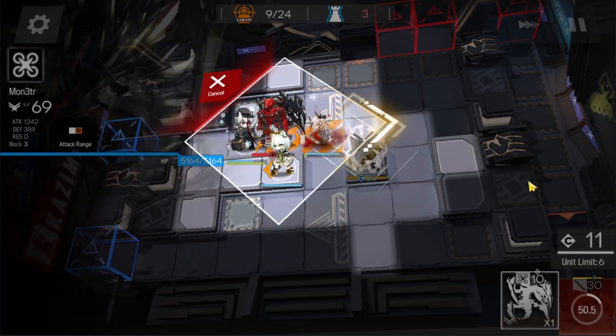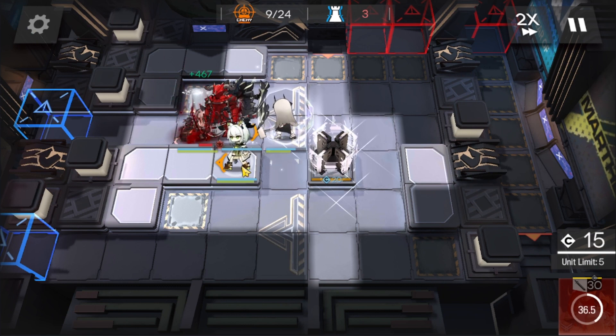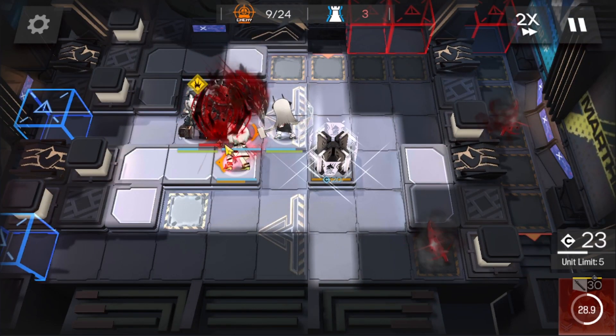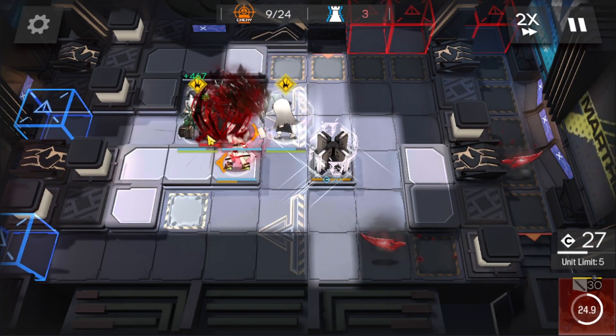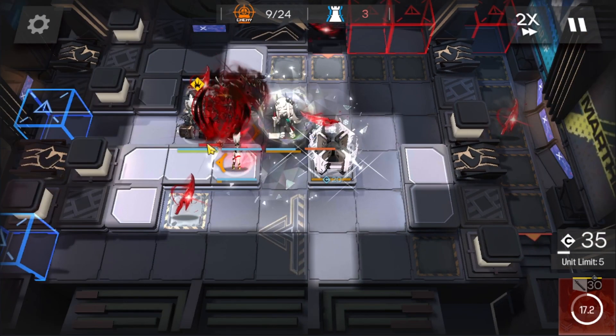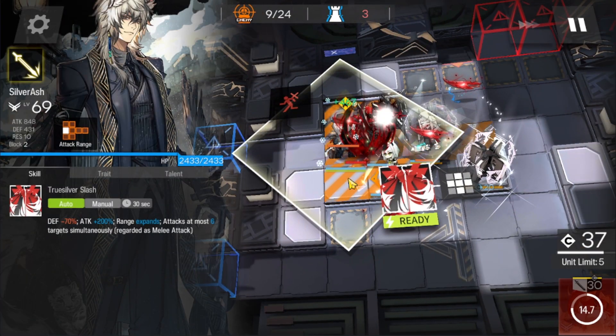Deploy Monster here facing right. Activate Monster's skill once you can. Activate Mudrock's skill once the Blood Blade enters her range. Once Silver Ash comes in contact with that Blood Blade, activate his skill.